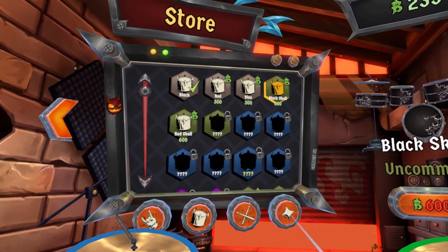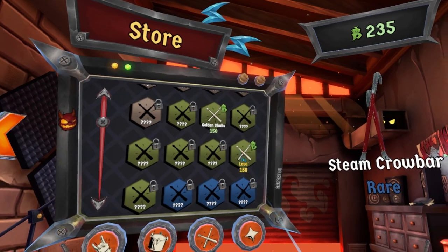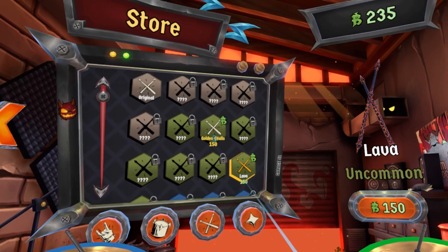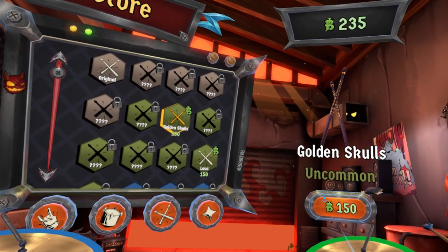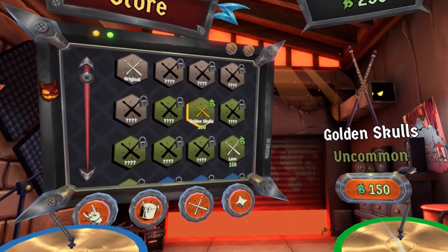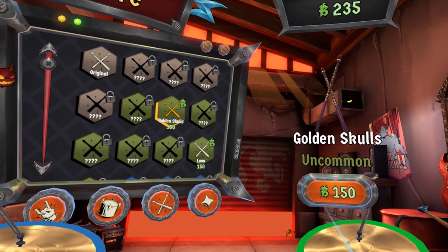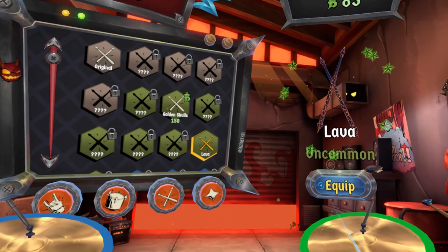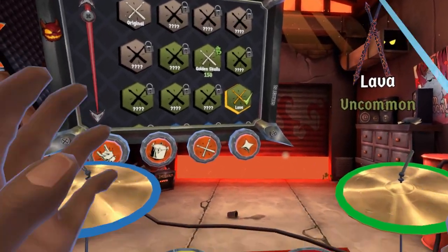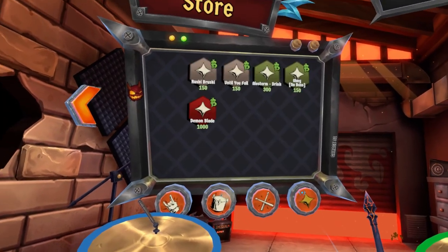I think definitely the Black Skull. We also have the Steam Crowbars as drumsticks. I'm thinking of changing them because I've had some issues, though I'm not sure it's really the drumsticks. Let's go with the Lava drumsticks and equip those. As you can see, you can toss your drumsticks — and I caught them, yes!